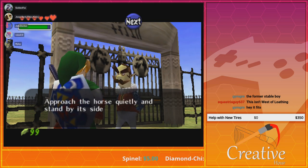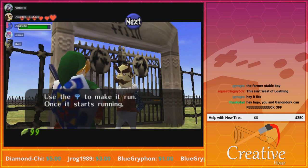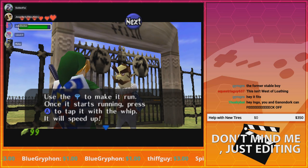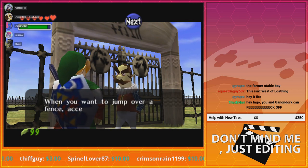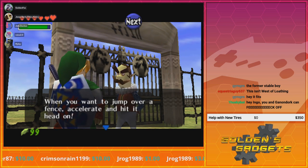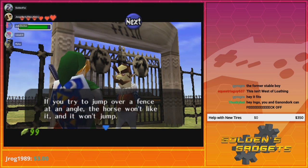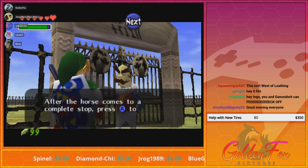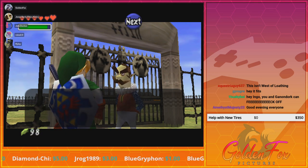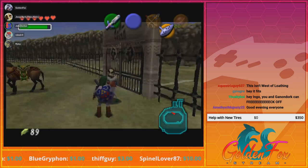Approach the horse quietly, stand by its side, press the A button to mount up, use the joystick to run, once it starts running press A to whip and it will speed up. When you want to jump over a fence, accelerate and hit head on. The horse won't like it and it won't jump. That is fair. All right, so right off the bat you want to play the Epona song.